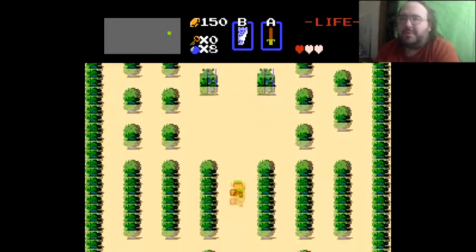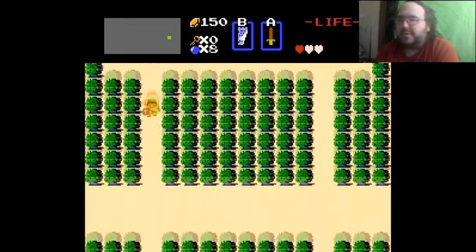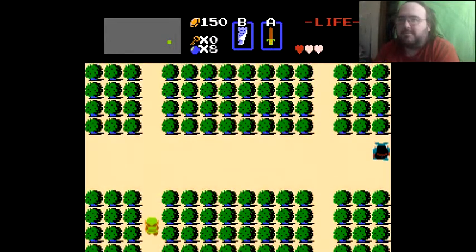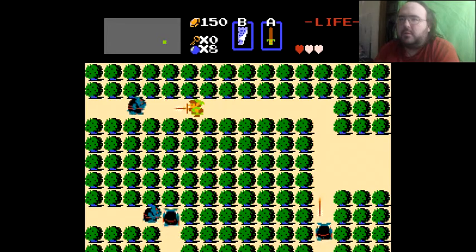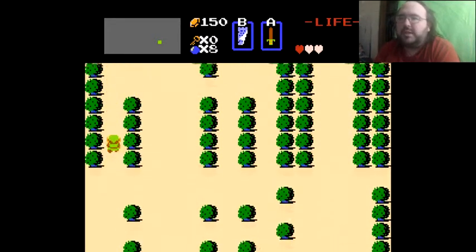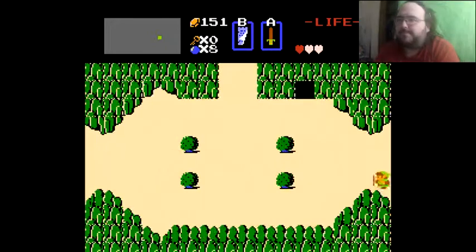Yeah, 150 rupees — let's get to a shop. Avoid all of the Moblins; Level 2 is over there. There's a specific shop I kind of want to go to. Let's go up so I don't have to worry about barreling through enemies. I don't have to worry about buying bombs — I've already got bombs. Oh, the Stop Clock! A power-up that will never appear in any other Zelda game ever.